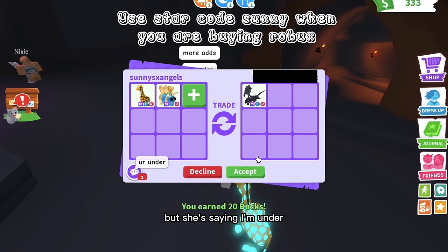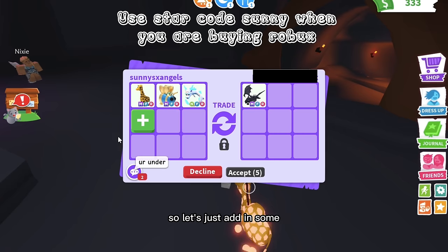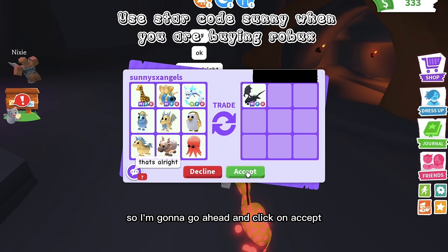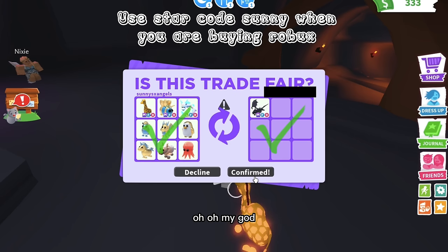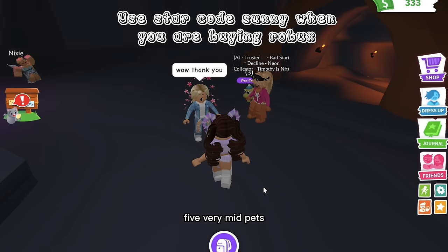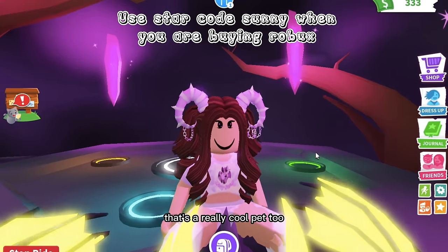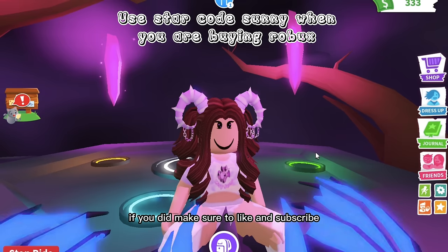She's saying I'm under, and I think I am, so I'll add in all of our random pets. Let me put in my whole inventory. I hope that should be good — I'll click accept. Oh my god, we got a mega shadow dragon! Seriously guys, we went from five very mid pets to a mega shadow dragon. I am so proud of myself. We also have a rideable griffin, which is a really cool pet too. I hope you guys enjoyed today's video — if you did, make sure to like and subscribe. See you in my next video, bye!